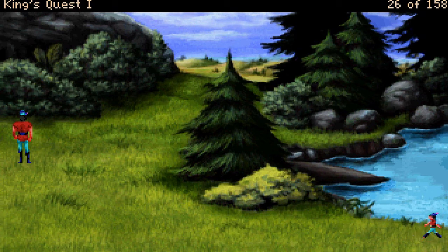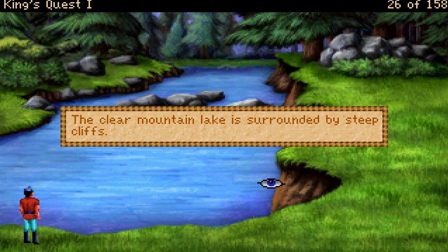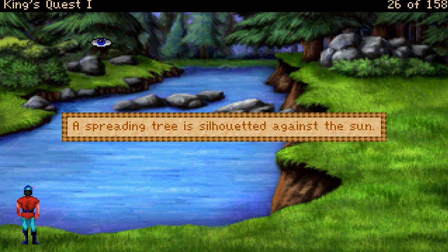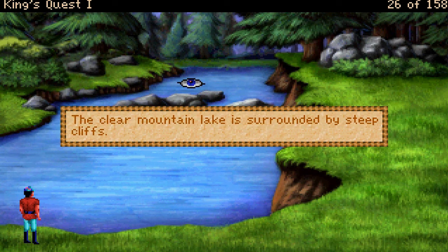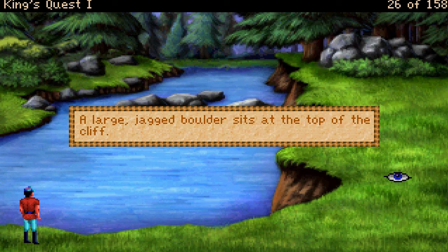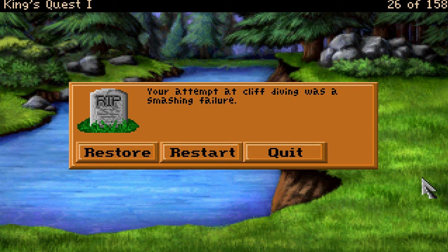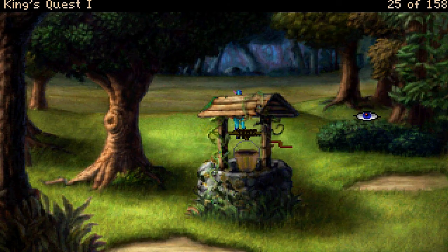Can I go this way? Around it. The clear mountain lake is surrounded by steep cliffs. Maybe I can find the mushroom. A spreading tree is silhouetted against the sun. A large jagged boulder sits at the top of the cliff. Your attempt at cliff diving was a smashing failure! Ha!